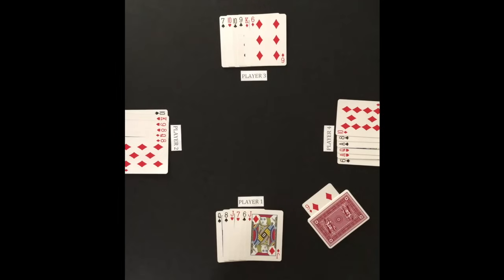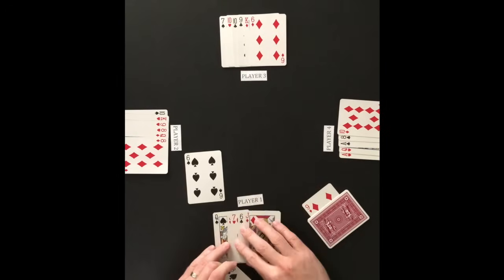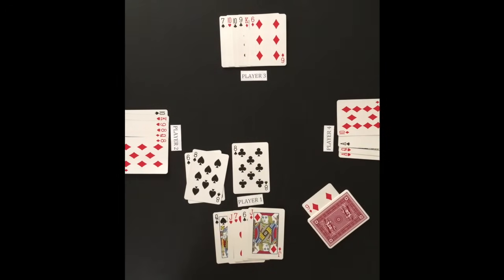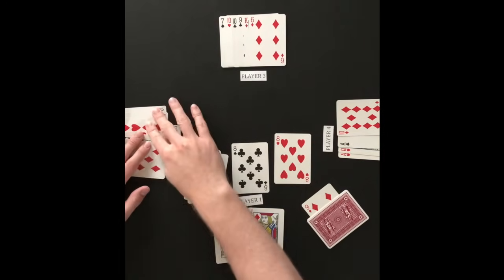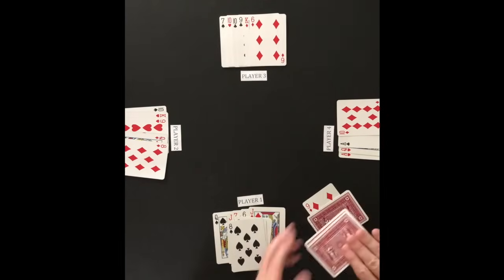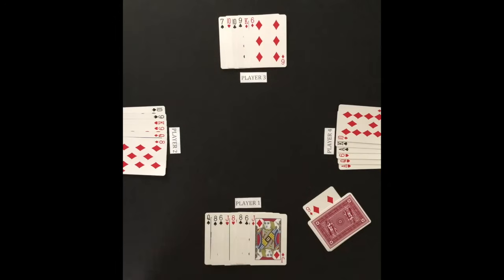Player 4 was successful in defending and now becomes the attacker. Player 4 attacks with the 6 of spades and player 1 defends with the 8 of spades. Player 4 attacks again with the 8 of clubs. Player 1 decides not to defend against the 8 of clubs. Player 2 adds the 8 of hearts as an acceptable attacking card. Player 1 takes the cards in the middle, and players 4 and 2 draw back to 6 cards. Player 1 was unsuccessful in defending and loses his turn to attack.